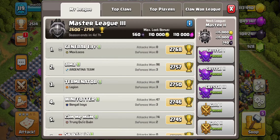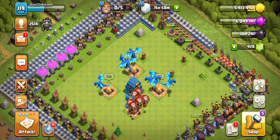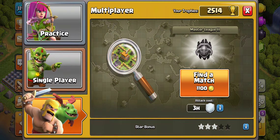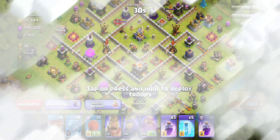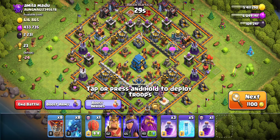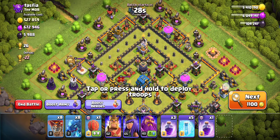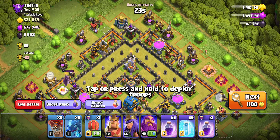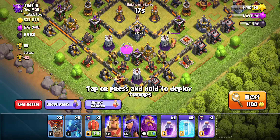We're currently in Master 3. I think this is a bit high — we could drop to Crystal 1, but we can definitely still make it work up here in Masters. What we're doing is essentially looking for a 5k Dark Elixir raid. That's the minimum I really look for because the Electro Dragons just take so long to train. So here we have a 5k Dark Elixir raid.